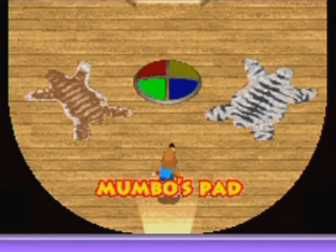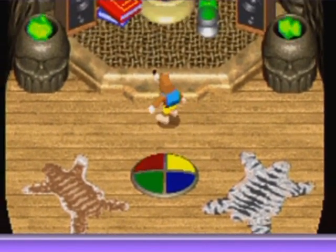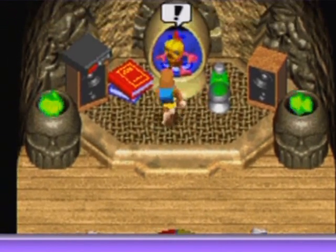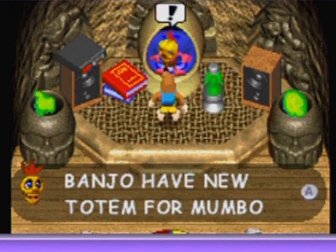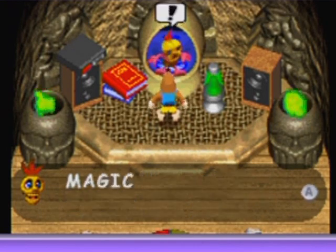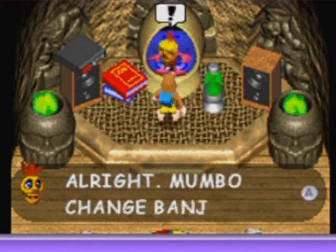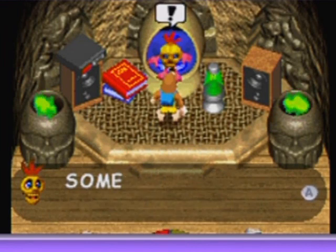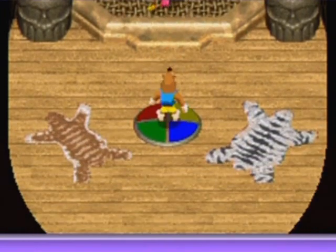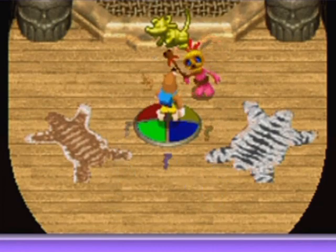So go in here — that is quite a different environment than what we've seen from outside. He's got speakers, a lava lamp. Mumble tokens — you need to have him transform you into different critters. Yes, I would like to transform into a critter because I will be able to finish off the world. Mouse, please.